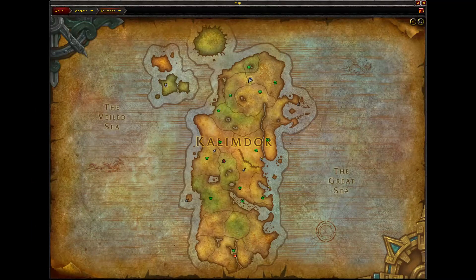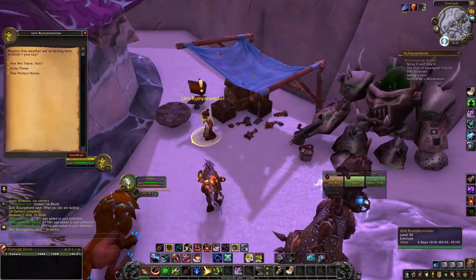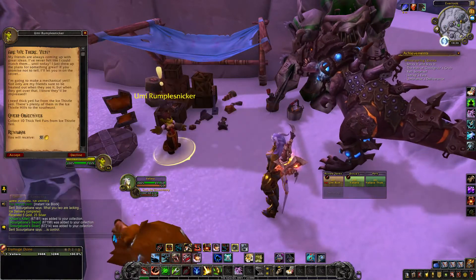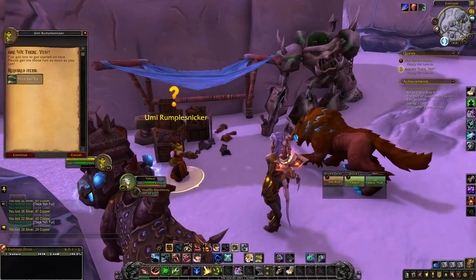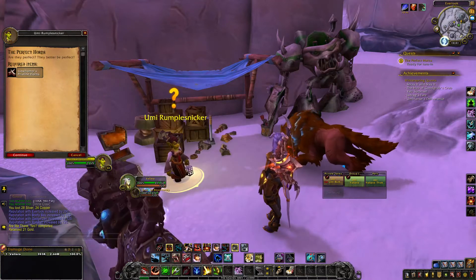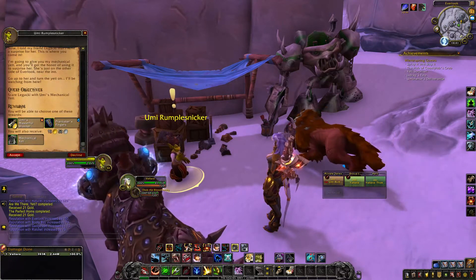In the Wayback Machine you would end up doing this in Kalimdor in Winterspring. There would be a storyline where you would end up doing some tasks for a goblin and she would end up giving you the pattern for this to learn on an Engineer. The starting quest to obtain the pattern still exists — it's called 'Are We There Yeti?' and it requires you to collect ten thick Yeti furs. When you turn in this quest it gives you the following quest: Yeti Phobia. This would have originally given you the pattern for the Yeti, but now it ends up just giving you a mechanical Yeti that you can summon and it will protect you for ten minutes but it only has three charges.